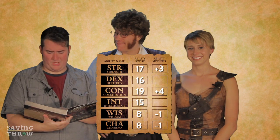We just need to enter the ability score modifiers into your character sheet. Those modifiers are located on page 17 of the rulebook. His Strength is a 17, which is a plus three. His Constitution is a 19, which is a plus four. Eight Wisdom is minus one. Eight Charisma is minus one. 16 Dexterity is plus three. And 15 Intelligence is plus two.